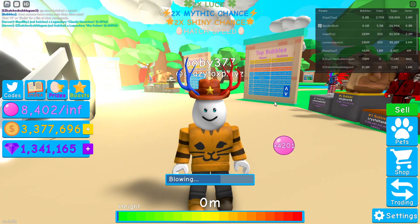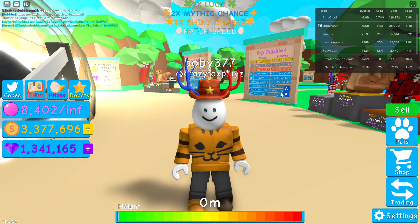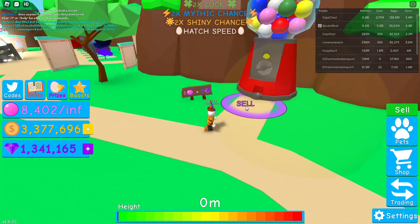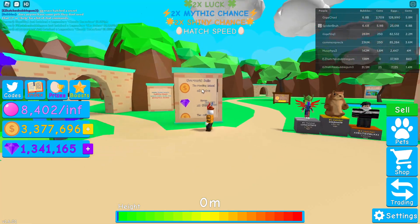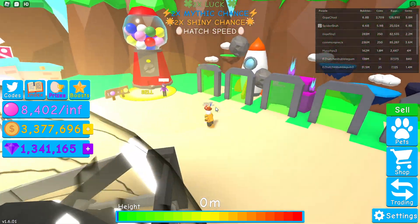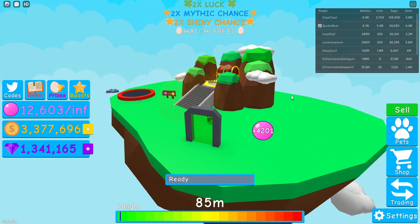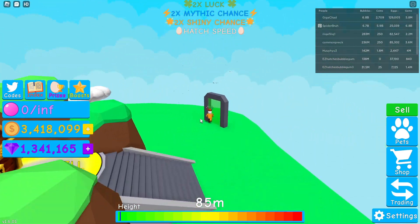This is mainly focusing on the egg hatching and trading part of Bubblegum Simulator, as other things are made a lot easier. For example, gathering resources like gems - you can sell bubbles for gems. Also on each of the islands you can just sell for gems and coins instead of having to collect chests. On this first island you can sell your bubbles straight for coins and so on.